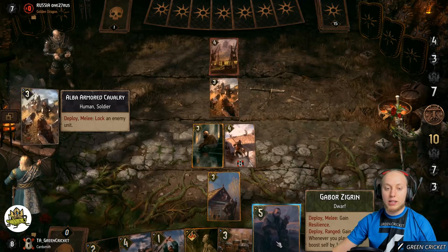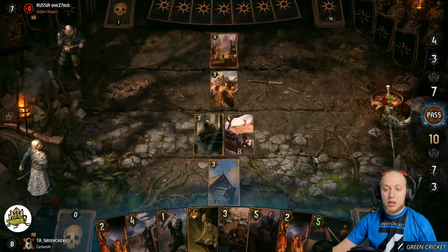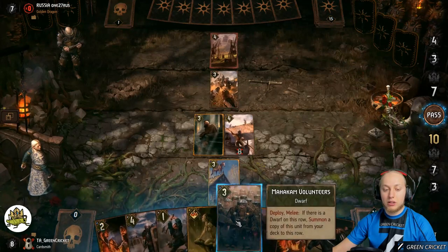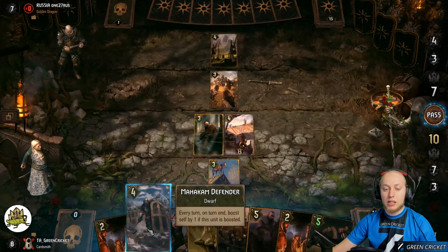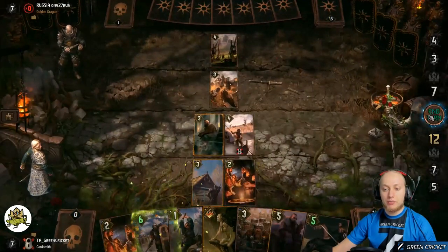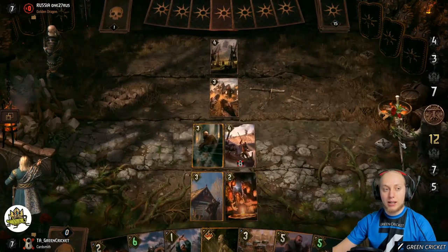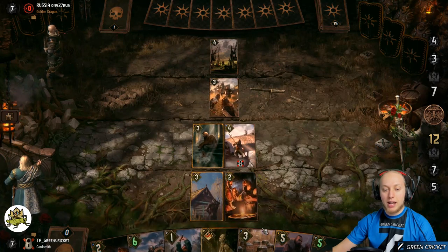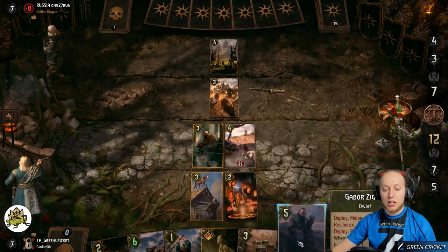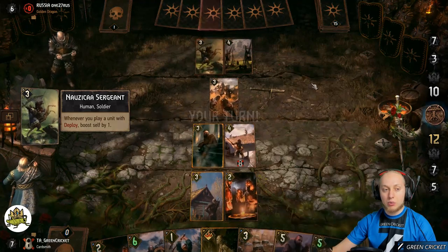We could have used the Agitator to buff the Defender just in case. Do we need an engine here? I think we probably need it, so let's set that up. As long as we're ahead, I want to stay ahead and get that extra card. Let's get the Markham Defender out next, then go for the Volunteers for a bit of thinning. We can always use Gabor as the last card to get the extra five points and prevent the tri-passing.